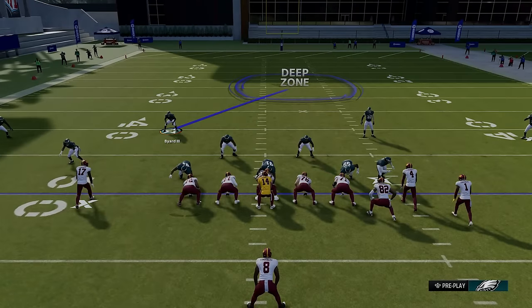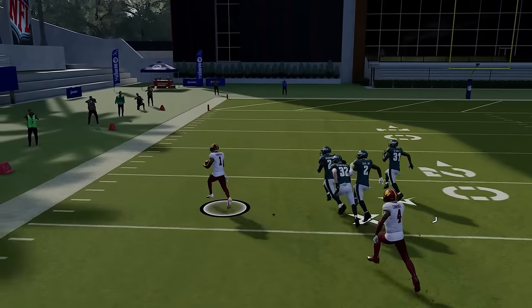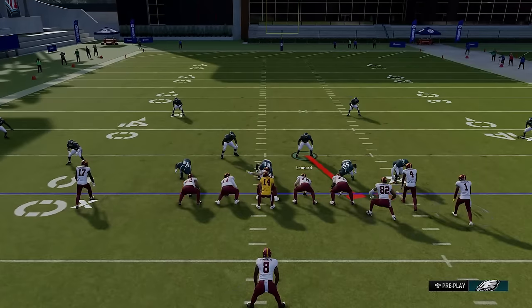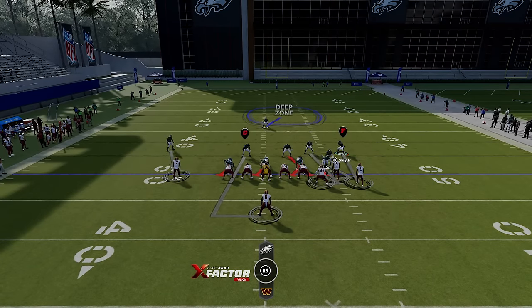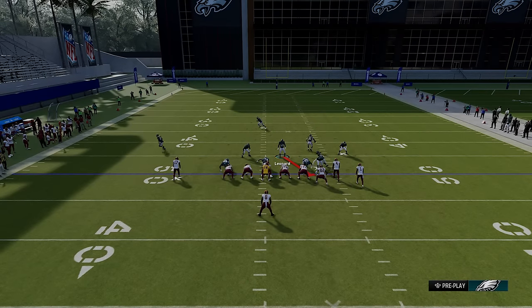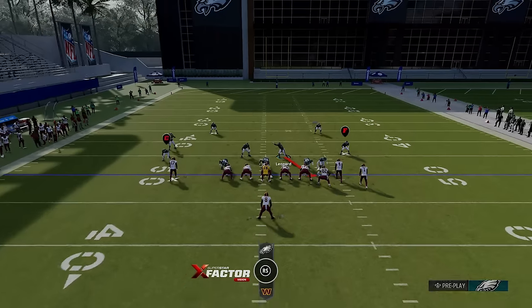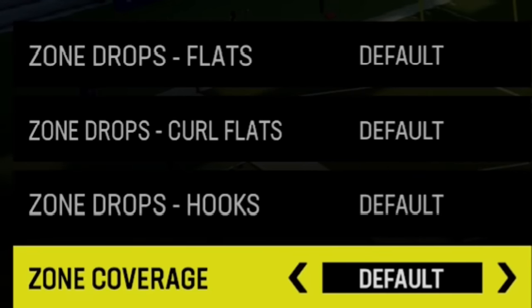The real issue with base alignment in man coverage is alignment leverage — as you can see, even a top cornerback like Slay ends up giving up a lot of inside leverage when out of position. If your opponent is running crossing routes, they can get open easily. In man coverage, you want your guys aligned, but the tradeoff is your opponent can read what coverage you're in. I find it's probably better to hide your coverage.